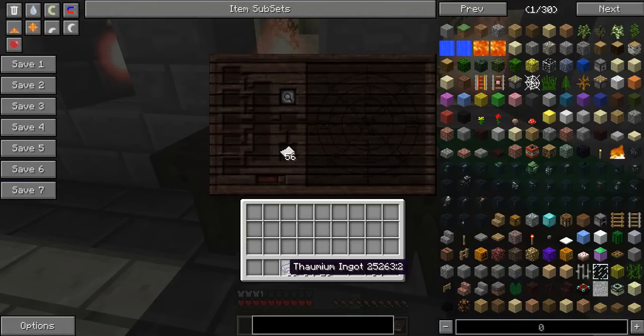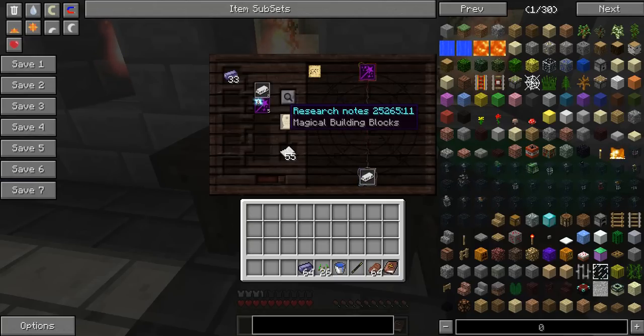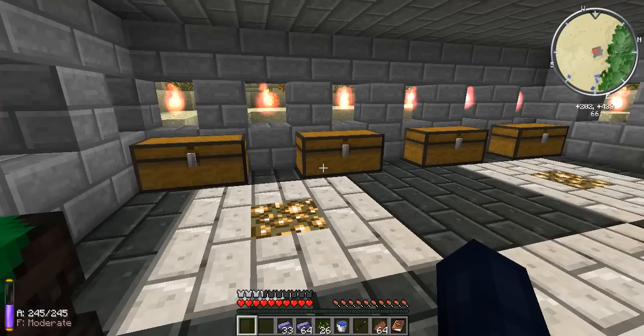Alright, so I got some Thaumium, so let's put it in here. We got one right away — Magical Building Blocks.